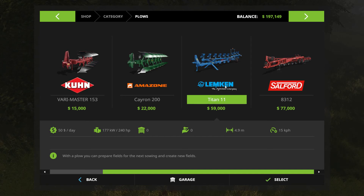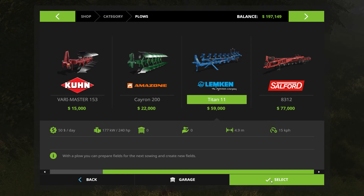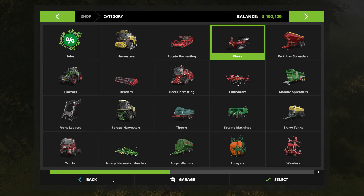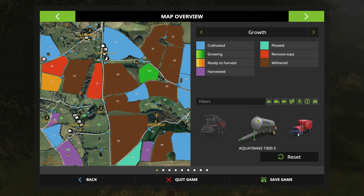So let's take a look at the Titan - I think that's the one to go. Just judging by horsepower, I think I could go for the Salford 83.12. But that is exactly my Massey Ferguson 8700 statistics in terms of horsepower, so I think it will just struggle if it has to go up any hills. So let's stick to the 4.9 meter and just lease it - I just want this for a one-off sort of job. The kind folks at the store have decided to deliver it to me.